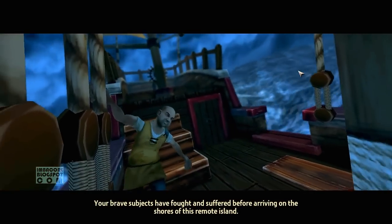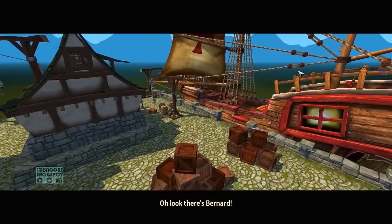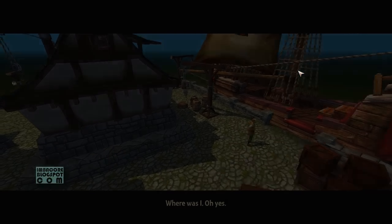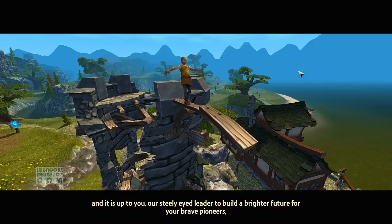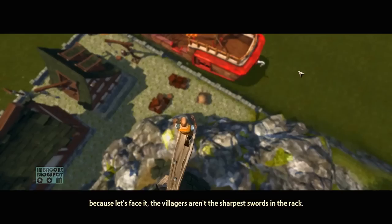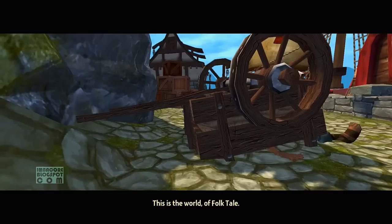In the game's intro, our settlers fought and suffered before arriving on the shores of this remote island. It is here they hope to find peace and tranquility, where they can farm and build a new society — a land where freedom and toast are available to everyone. It is up to you, our steely-eyed leader, to build a brighter future for your brave pioneers. Because let's face it, the villagers aren't the sharpest swords in the rack. This is the world of Folktale.